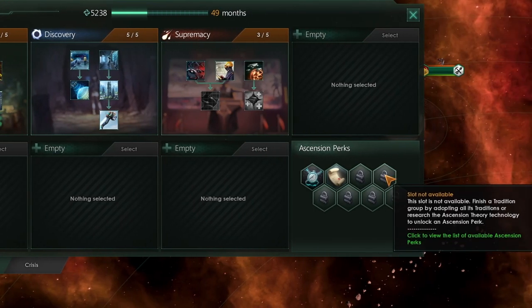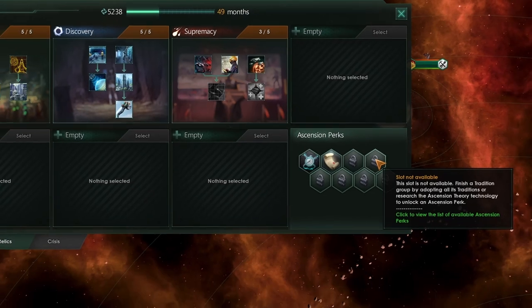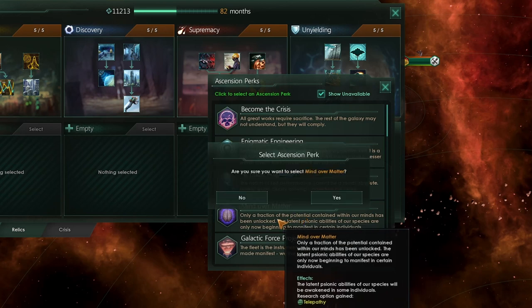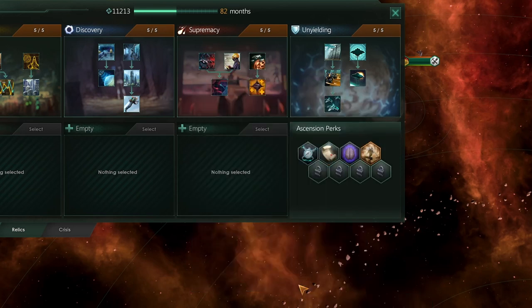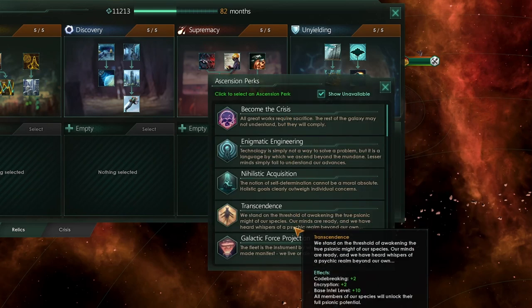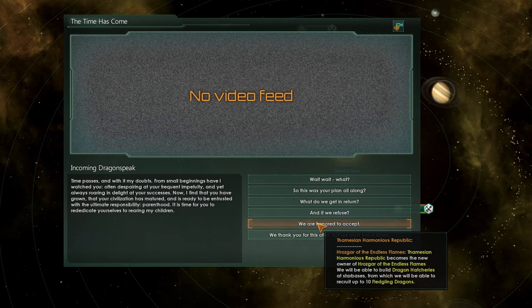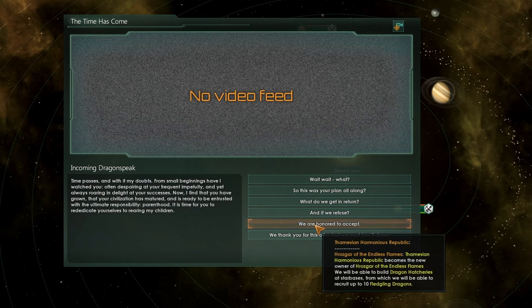The important thing is that we do want to get our four Ascension perks unlocked as soon as possible and have completed an Ascension path. For this reason, the easiest and quickest Ascension path for us will be the Psionic — so we go for Mind Over Matter, followed by Transcendence. After we have unlocked four Ascension perks and completed an Ascension path, or unlocked six Ascension perks, we can then take control of the Dragon and get access to the Dragon Hatcheries.